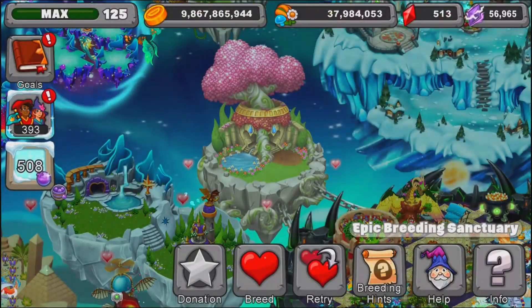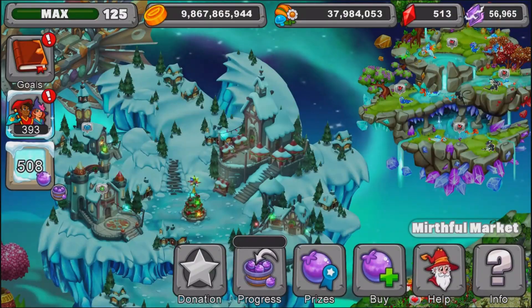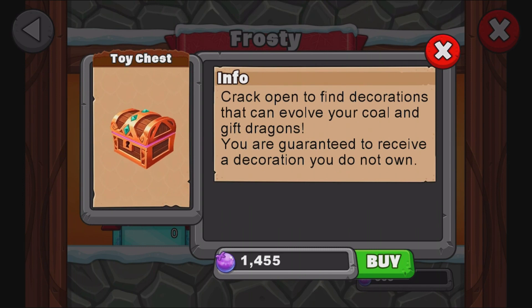The cool thing is this should be a little bit easier to get than last year, because there should be a chest in here that actually unlocks these little guys. Yeah, there's a chest to unlock the decorations. I don't know if there's a day and night mode yet — sometimes they do day mode for one dragon and night mode for the other, so they'd have a day chest and a night chest.